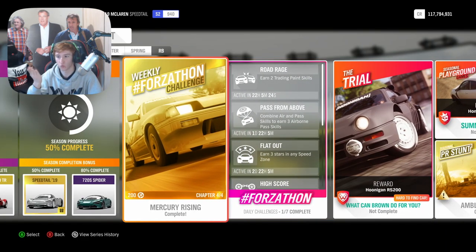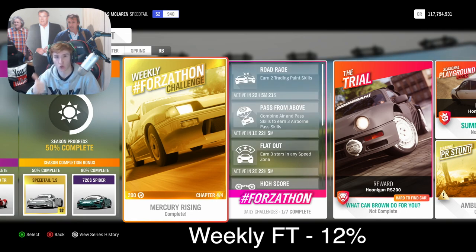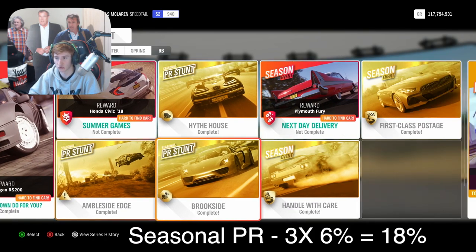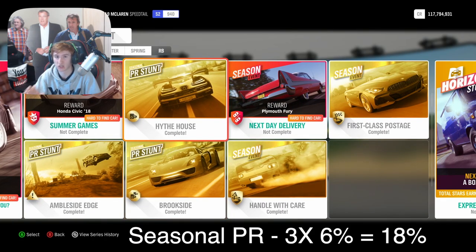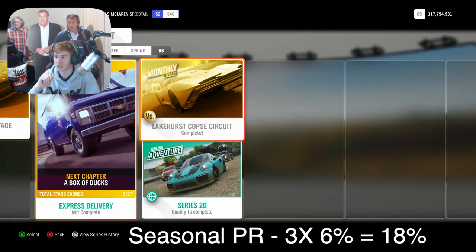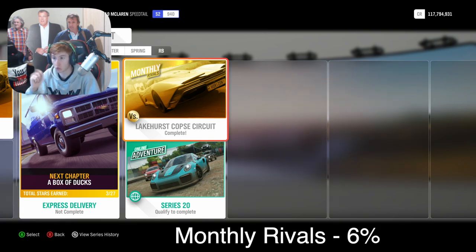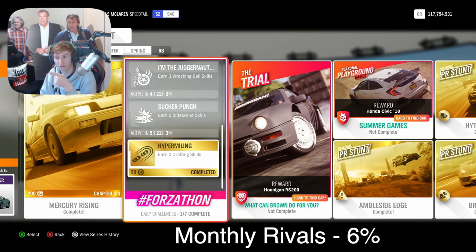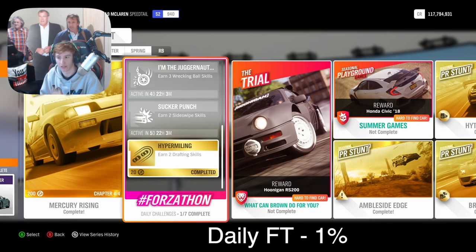Here is what you do to get to 50% completion. First, do the weekly Thoroughbred challenge, which is in a retro hot hatch — I recommend the Honda Civic RS. That will get you around 11 or 12 percent. Then head over and do the three seasonal PR stunts — all of them are pretty easy and each gives you around six percent. Then do the monthly rivals, which is also quick and gives you around another six percent.